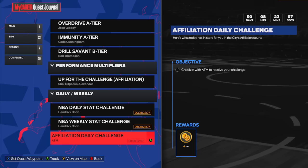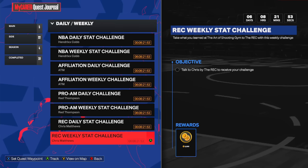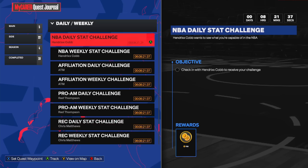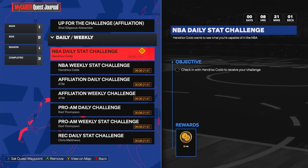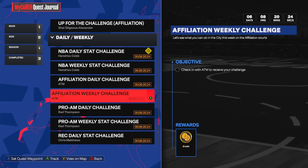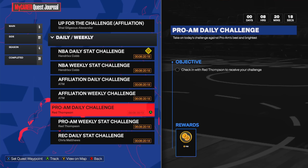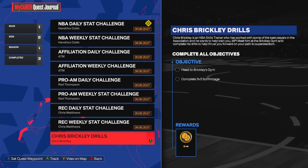The daily and weekly quests are what I mainly wanted to show you. If you're new to 2K you might not know about these. You've got several NPCs to do quests with: Hendrix Cob, ATM, Red Thompson, and Chris Matthews. Click Y on a challenge to view it on the map so you know exactly where they are. Each daily challenge gives 750 VC, and it might be something you were already going to do — like getting 50 points in the Park. The weekly stat challenges reset once a week and give 3,000 VC each. Pro-Am challenges with Red Thompson are 750 for daily and 3K for weekly, and the Rec quests follow the same structure.